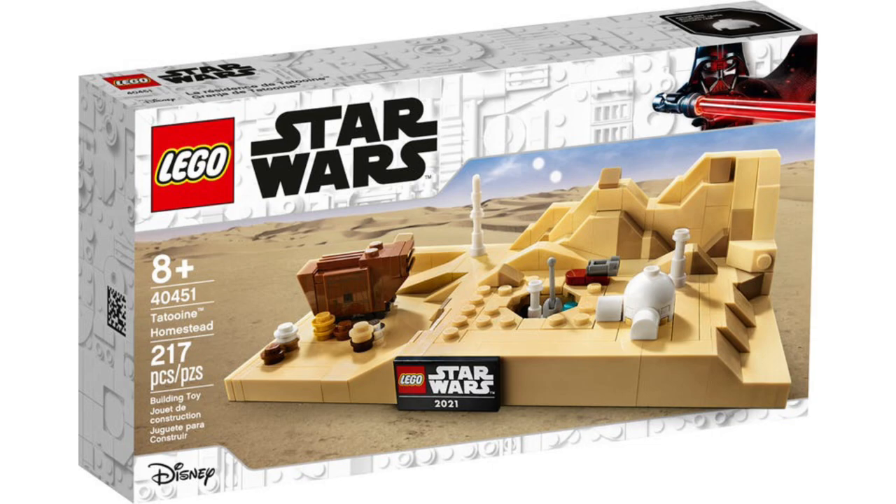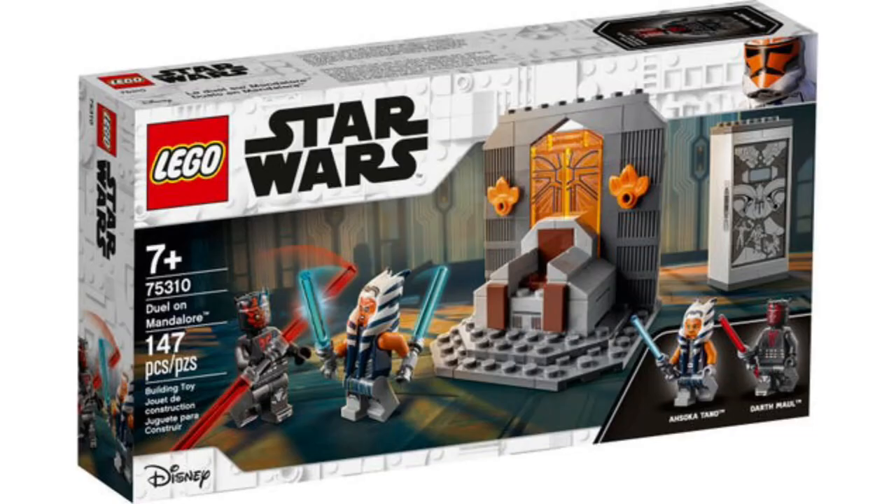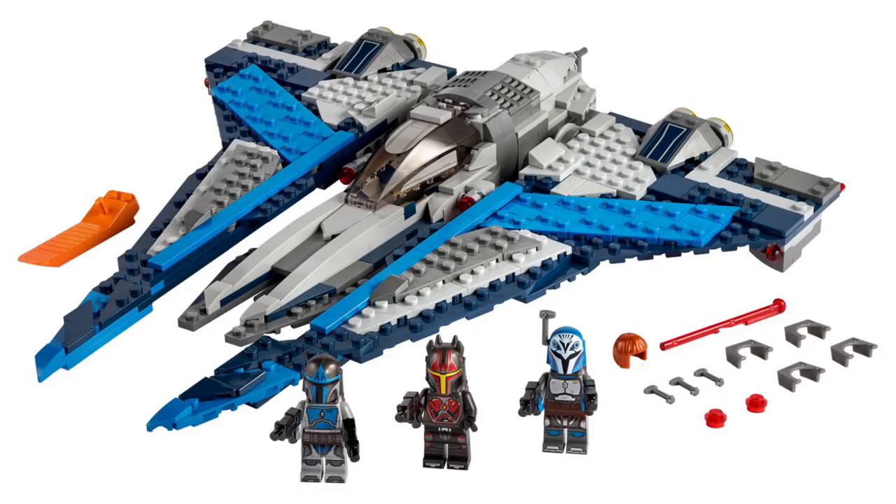This list is going to consist of sets I think are going to come out next year, in a bit of an itemized list from battle packs to micro fighters to mainline sets to UCS and Master Builder series sets. I've been pretty on the ball with this kind of stuff — I predicted the Luke's Homestead promo, the Bad Batch Shuttle, even the figures that would come in it, as well as the Duel on Mandalore set and the Mandalorian Starfighter. So I think I have a pretty decent track record.